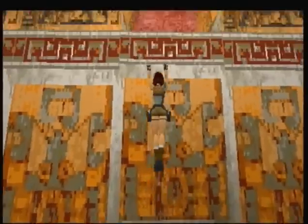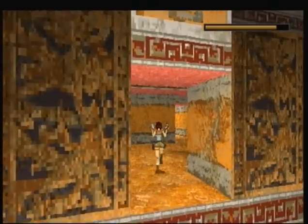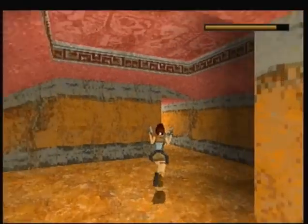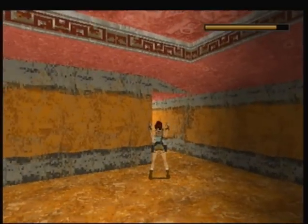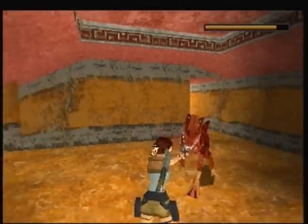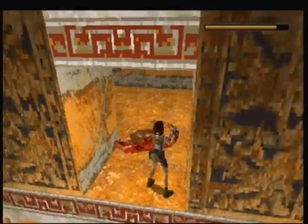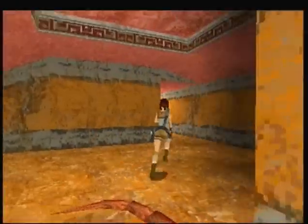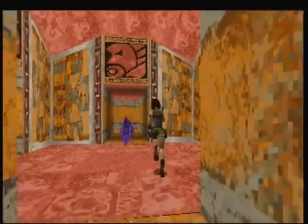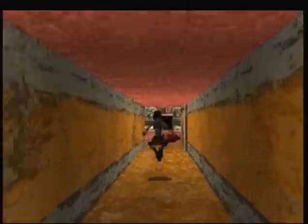Where is the lovely dinosaur? Dinosaur? Where is he? Uh-oh, uh-oh, uh-oh. Yeah, man! Human one, dinosaur zero. It would have been funny if I would have bumped my head against the ceiling there. Now it's actually secret time, guys.